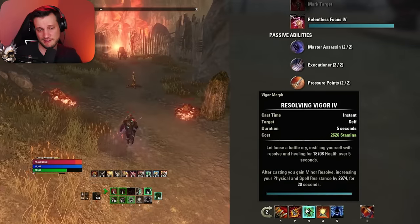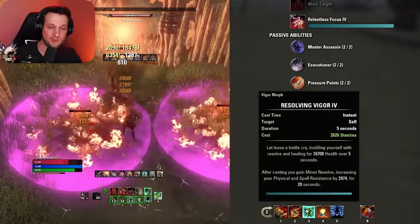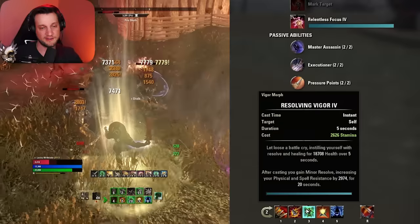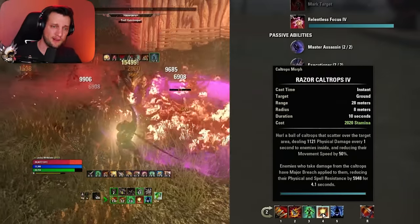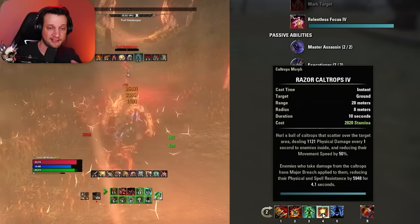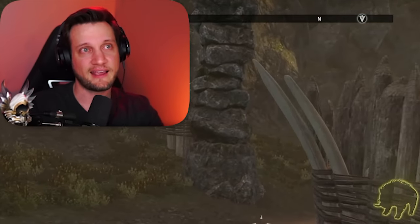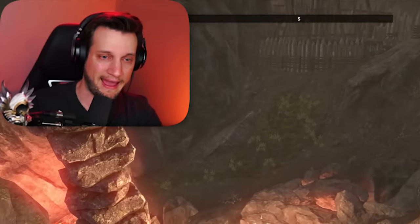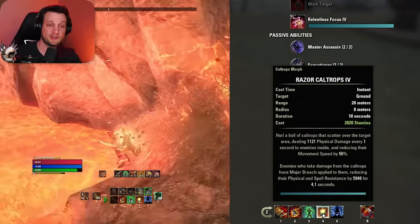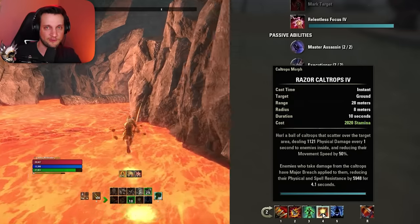Next we have Resolving Vigor, probably the strongest self-heal in the entire game. It's going to heal you for about 20,000 health over five seconds — huge. It also gives you minor resolve for 20 seconds for free, giving you approximately 3,000 resistances on top of a massive heal. That's going to make you a lot harder to kill. Next we have Razor Caltrops, a massive AoE dot. The important thing is it applies major breach to all enemies in the circle, reducing their resistances by 6,000, meaning everything in that circle takes way more damage from you. It also slows enemies by 50%, making it easy to kite them while they melt inside all the dots you've laid down.